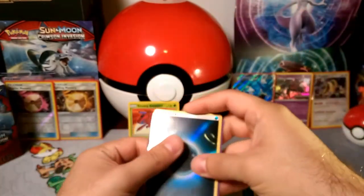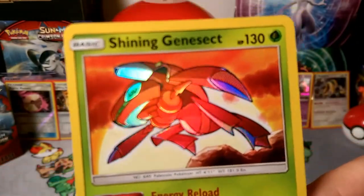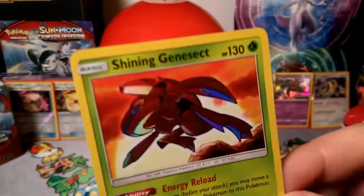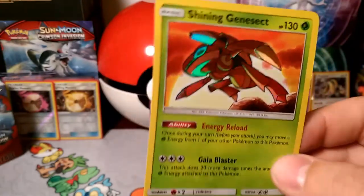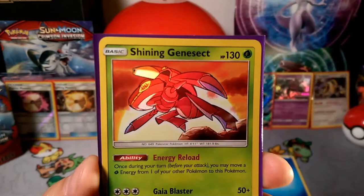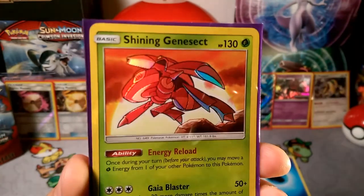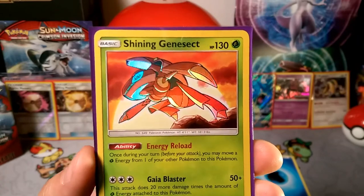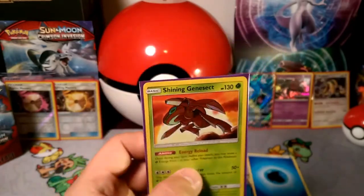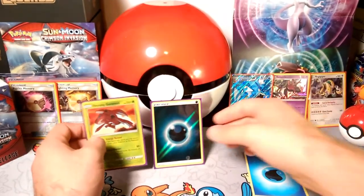Oh man, what an amazing pull right there guys! That Shining Genesect — you can see the texture on it. This set is perfect. I think I just need to buy Shining Legends for pack opening days for the rest of eternity because look at that card. Energy Reload — we've been missing you! And oh my god, look at all those Zoroark signs though. I better get a Zoroark in all these packs too, but we'll see.